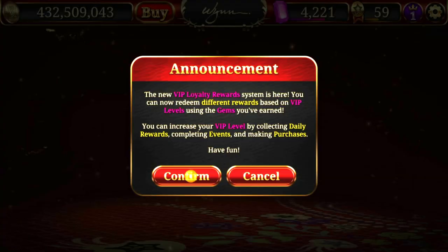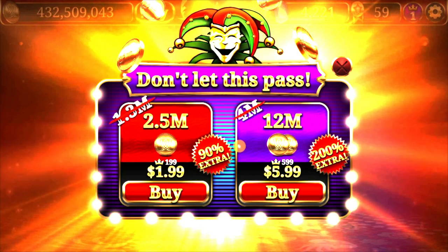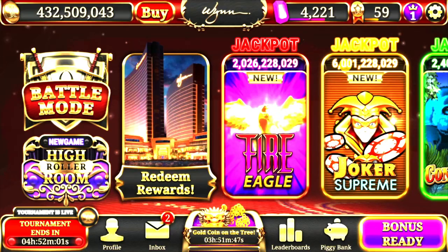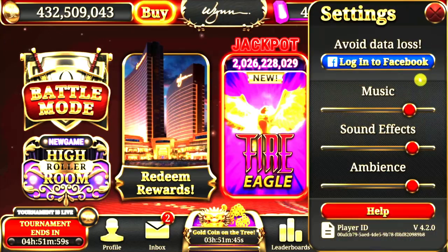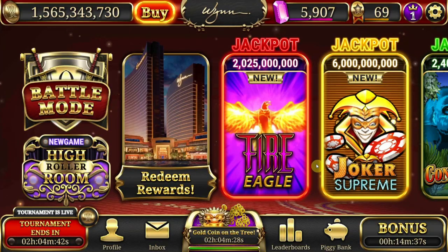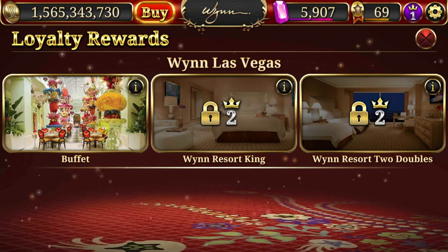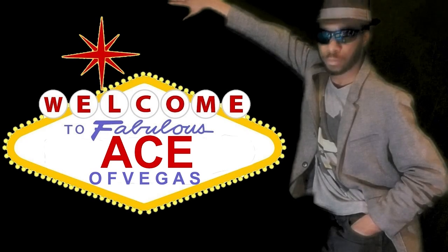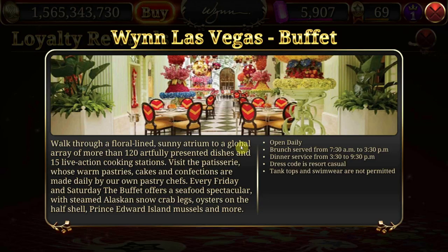Last time on Ace of Vegas: right after the windpocalypse, you decided to take the free-to-play route in hopes of earning a free stay at the Wynn and a free buffet, because they have to come out eventually. And now the thrilling conclusion — oh look, the buffets are available! Welcome back to Ace of Vegas, spinners and sharks. Ace here, and I hope you're doing well.